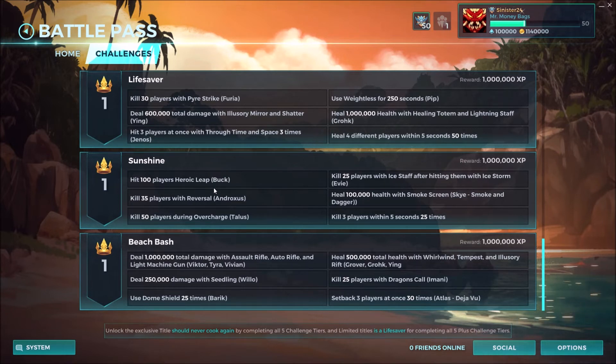The Sunshine challenges: hit 100 players using Heroic Leap while using Buck, kill 35 players with Reversal while playing Androxus — that's going to be difficult because I don't really use Reversal at all, especially going for kills; you'd really have to wait until they're lower health. Kill 50 players during Overcharge with Talus, kill 25 players with Ice Staff after hitting them with Ice Storm with Evie.